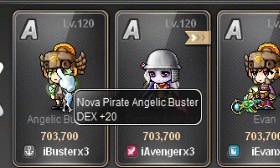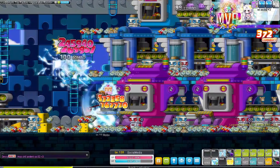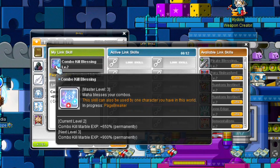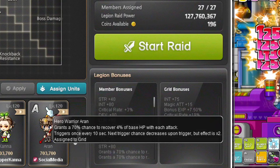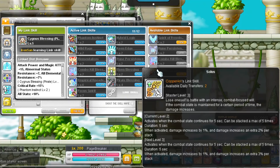Aran's link skill increases EXP from combo orbs — orbs that you can create by getting 50 combo kills. Level 1 gives 400% bonus EXP, level 2 650%, and level 3 900%. This link skill is great to use when training your characters. Aran's Legion effect gives you a 70% chance to heal a percentage of HP every time you attack, which can be useful if you're fighting against bosses with potion lock for example.